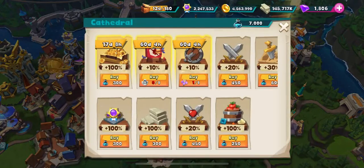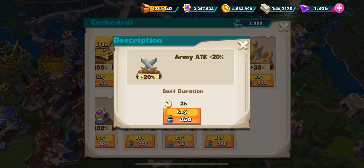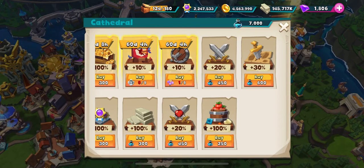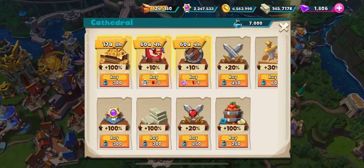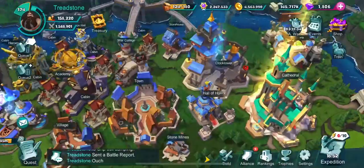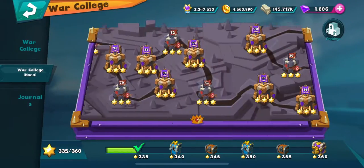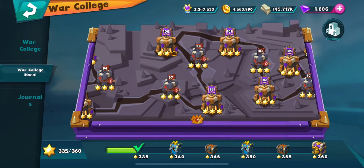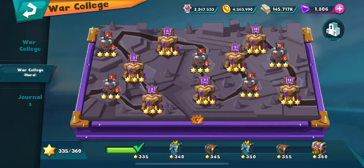These buffs in the cathedral are huge. 20% attack — that's going to really help you get through there faster. Is it really worth 450 cathedral blessings? Maybe — that's for you to decide. The extra 20% hit points is really going to help your troops stay alive. What I would really suggest is: don't worry about getting the third star for now. Push as far as you can, and then once you have hit points, damage, crit rate, crit damage, and attack all done, activate those two buffs for two hours and just go through and knock out as many as you can.